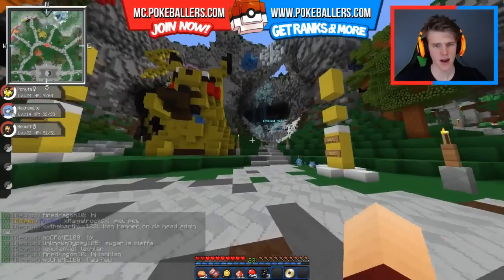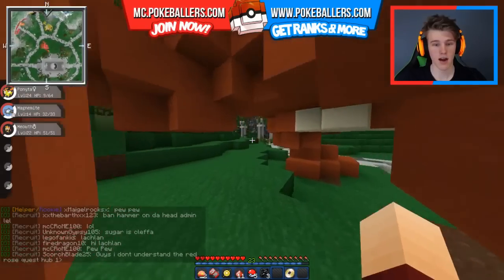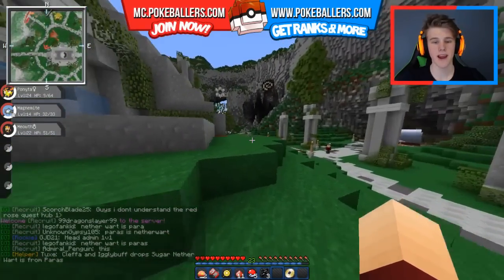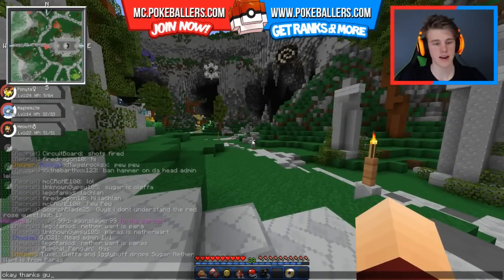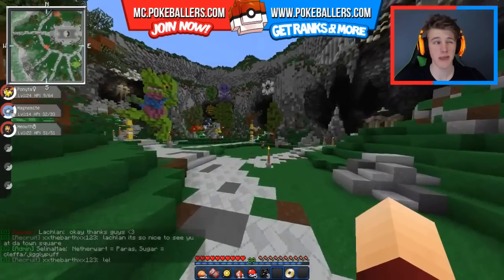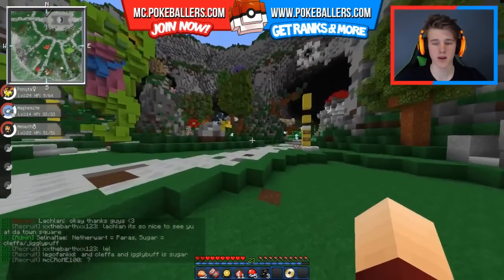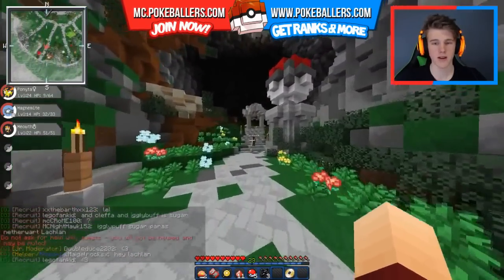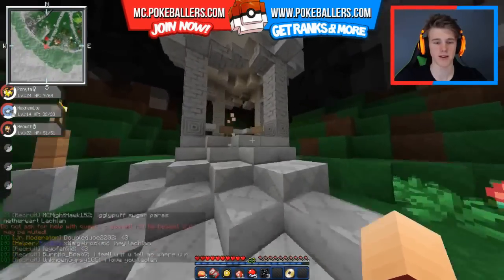Sugar is Cleffa. Okay, that's interesting - did not know that. Let's go to the Cleffa. Paras is Netherwarts. Alright, Cleffa and Igglybuff apparently. Thanks guys! So we're going to go off to Cleffa first. I feel like that'll be the hardest one to get. So we're going to go to the Crow's Nest to get this stuff, and then we'll probably have to go back to Paras. I knew I should have killed Paras for something.